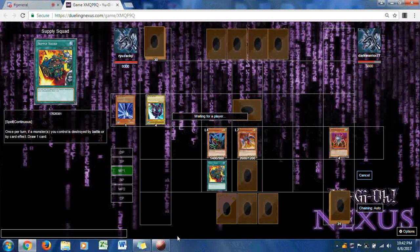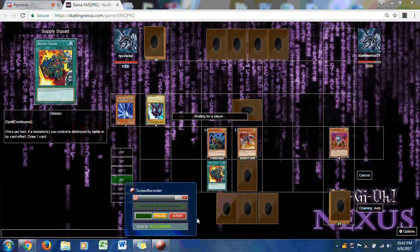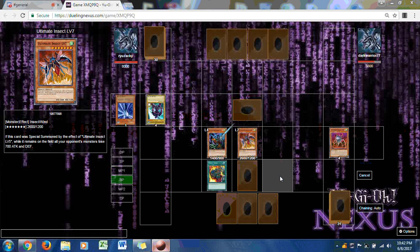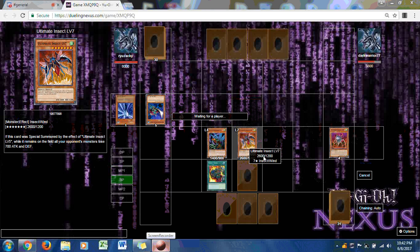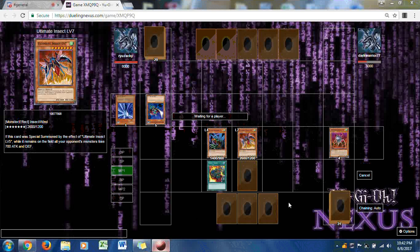Ryuzaki puts down Supply Squad and continues the battle phase. Kammar attacks, a direct attack comes in from Level 7, and Dark Warrior is down to 3000. This first duel might belong to Ryuzaki.